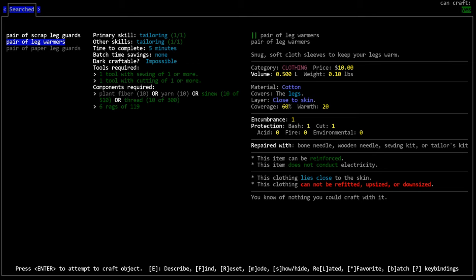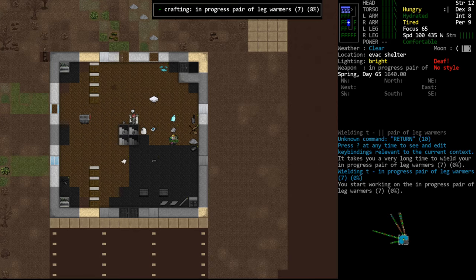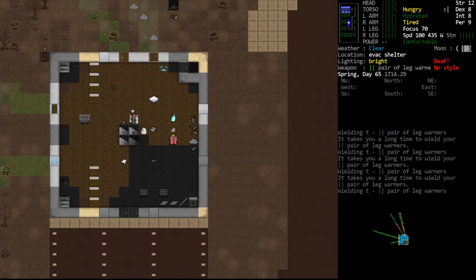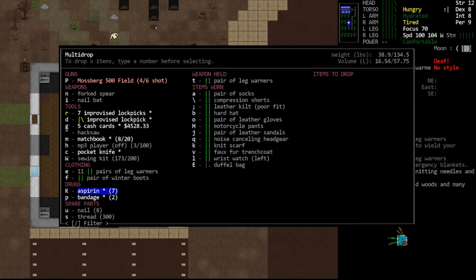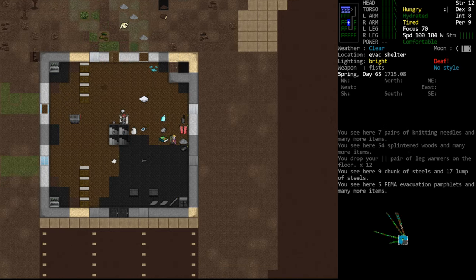I'd just like to level up one more time. Give me seven more leg warmers — we have tons of sinew. This is much, much faster than practicing because it takes very little time in real time. Our tailoring is now level two. We don't really need these leg warmers — we can drop them in the burn pile or dump them in the fire. Clothes burn very quickly; currently Cataclysm isn't set up to use them as fuel, so most items burn instantly except wood items.